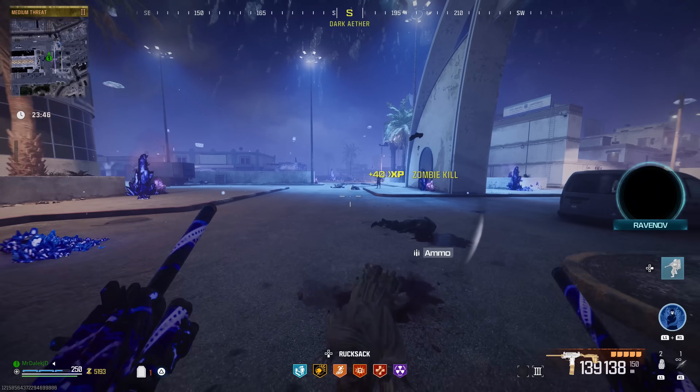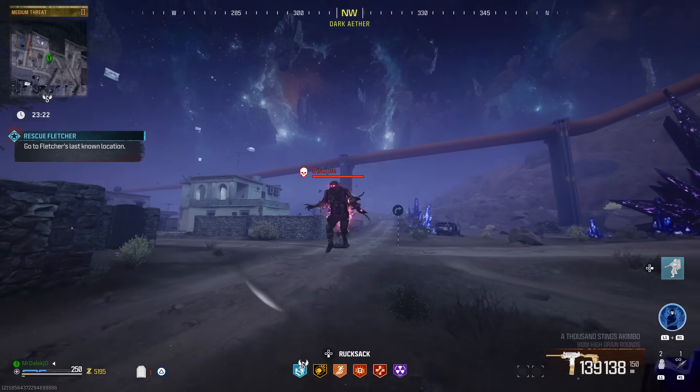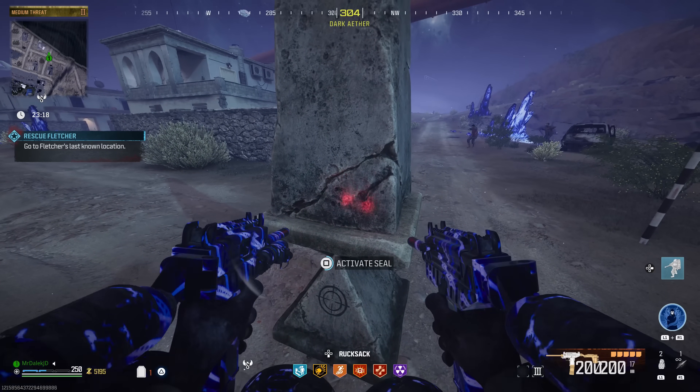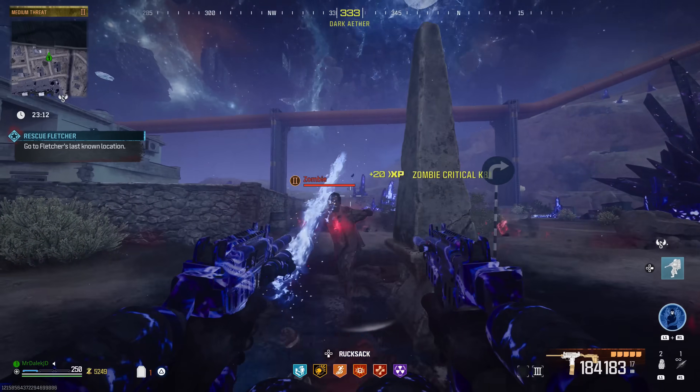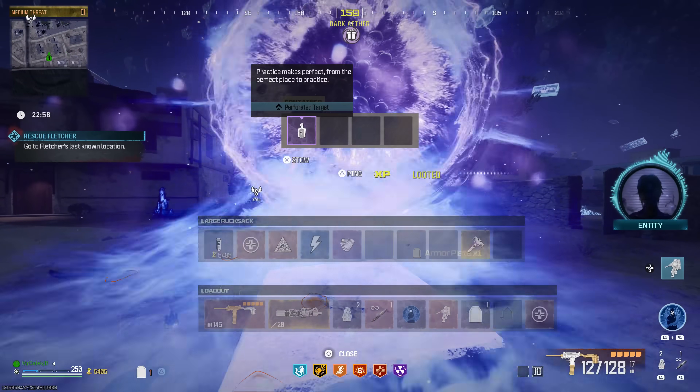Now we've gotten to this part, we're going to get the other two parts right here. There's another pedestal here — this is going to be a headshot challenge to give us the perforated target. Activating the seal is going to spawn us in a little circle and we need to kill zombies only with headshots. Super easy. Let's get the reward rift.